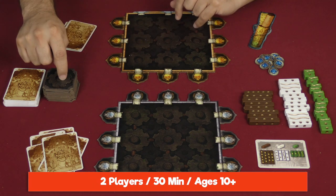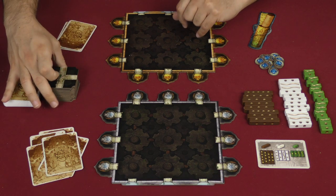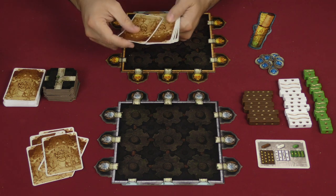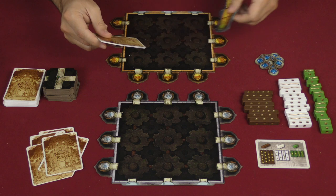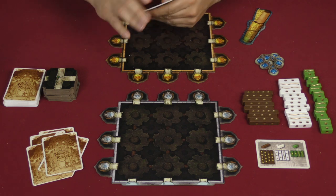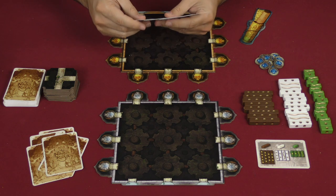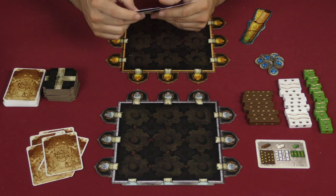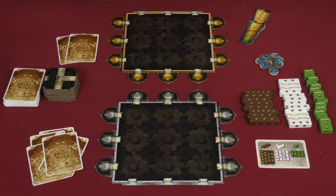Each round, the players are going to be competing for one of these tiles here, so we'll go ahead and reveal one. At the beginning of every round, the players have a hand of five cards, and then starting from the guide — the player holding this token — they are going to select as many cards as they want that have a matching symbol at the top, and play those cards. For example, I might play these two cards here.